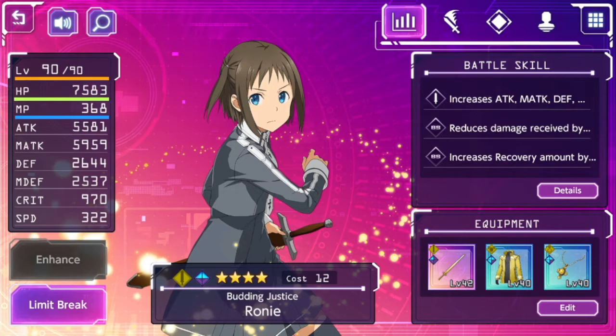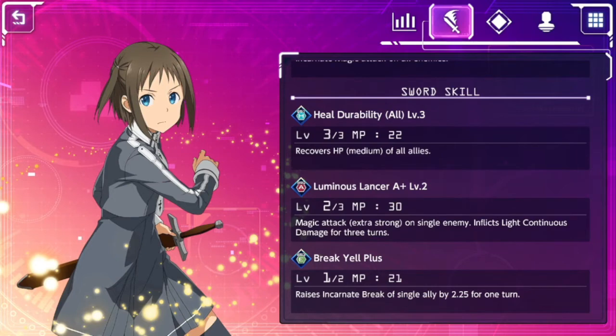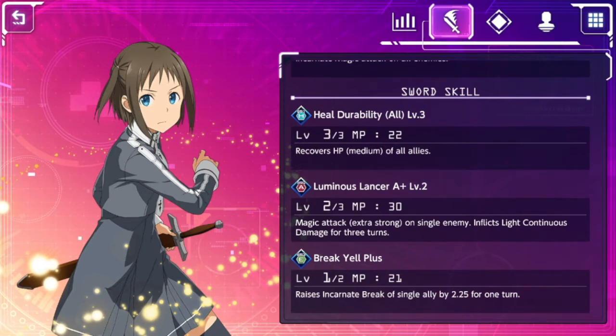Other healers include four-star Leafa and versions of Alice, but I think Ronnie is definitely one of the best I've come across. Looking at her skills, the first skill is a heal, which confirms her main focus is healing. But she also has a really good attack — Extra Strong Luminous Lancer on a single enemy that also does damage over time, great for bosses. There are quite a few dark bosses, so she gets good elemental advantage there and can wipe anyone off the board in PvP.